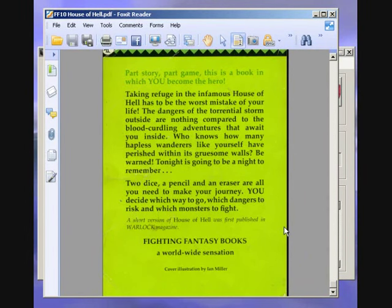This is a PDF. Taking refuge in the infamous House of Hell has to be the worst mistake of your life. The dangers of the torrential storm outside are nothing compared to the blood-curdling adventures that await you inside. Who knows how many hapless wanderers like you have perished within its gruesome walls. Be warned, tonight is going to be a night to remember. Two dice, a pencil, and an eraser are all you need to make your journey. You decide which way to go, which dangers to risk, and which monsters to fight.